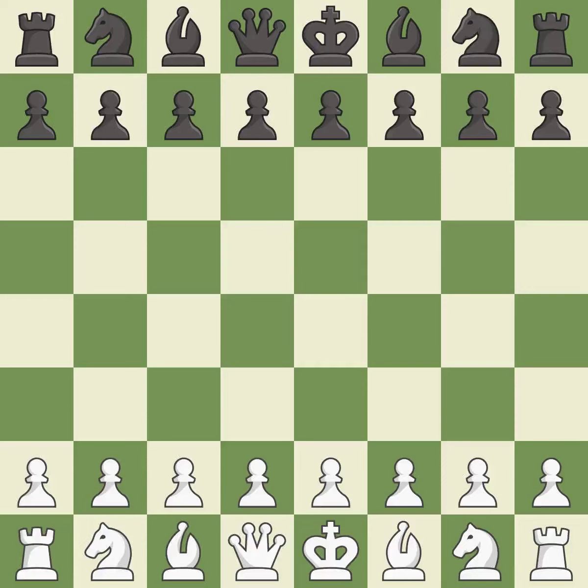Catalan opening, closed variation, for DXC4 5.NF3 is 6-6.00 NC6 7.E3. Suddenly a close game that was lost by a mistake. White really outplayed Black in that one. Black had a good opening, but White was on another level. White overpowered Black in the middle game.